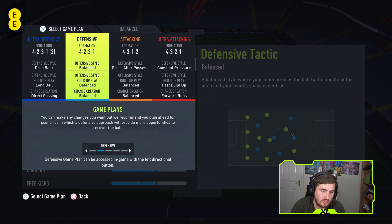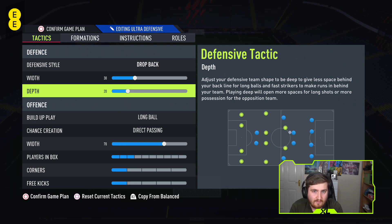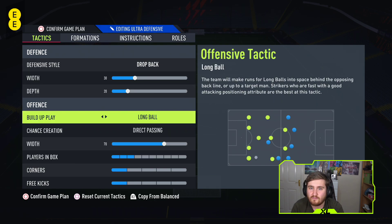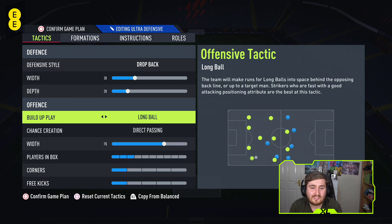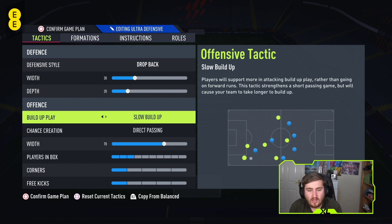Starting with the ultra defensive — this is only used when you're winning the game late on. Game management is a very important thing that a lot of people don't do well. This one's only really for late on when they're pressing you. We go drop back, we want everyone behind the ball, not desperately trying to press them. Very low depth — you'll have to manually cover the finesse shots here; don't let the deep block stop you from pressing for those. Low width keeps players compact in the middle, which is all you really need to worry about. For build-up play we go long ball.